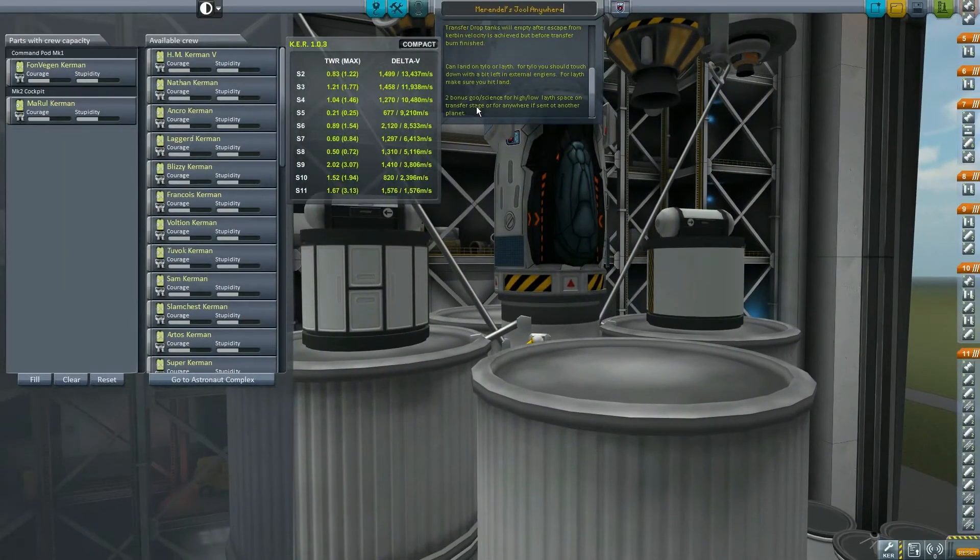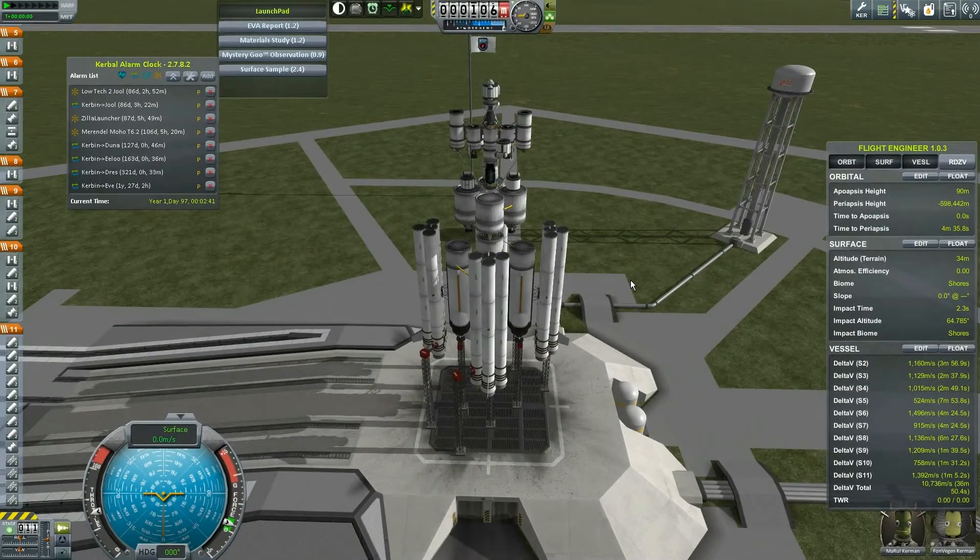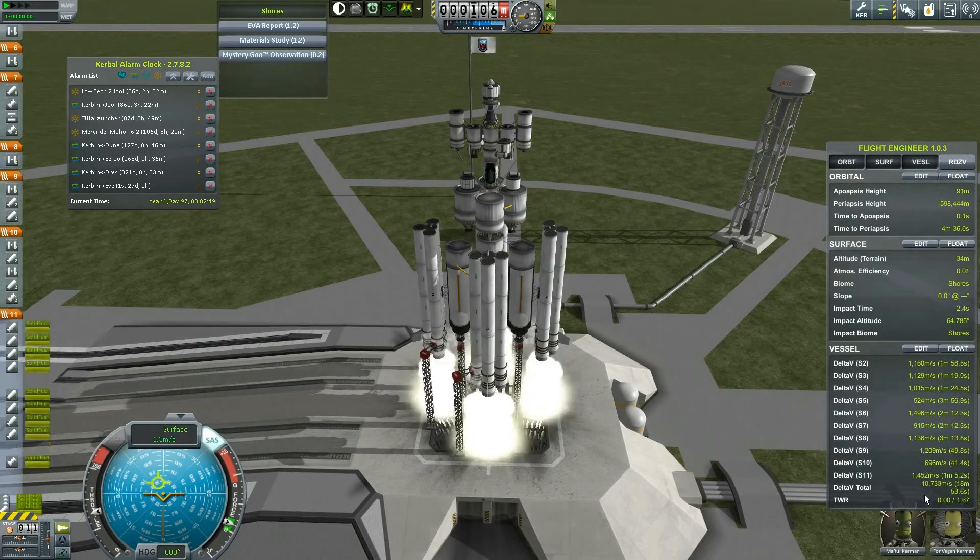It can land on Tylo or Laythe. For Tylo, you should touch down with a bit left in the external engines. For Laythe, make sure you hit land. I'm probably going to send him to Tylo. I think I'm going to leave the throttle at 50% and watch the thrust-to-weight as we go. Turn the computer on like we didn't do before, and in three, two, one — launch!